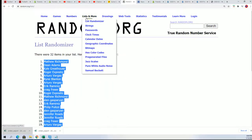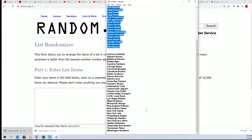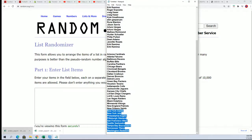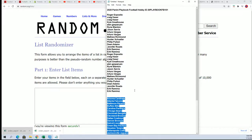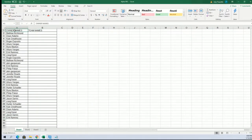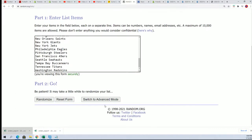All right, here we go — team names, seven times through. Was there 33 on that thing? What you might have seen was it said 33 only because one spot is taken up by the owner names, so just be aware of that. That's why you saw 33 — there's 32, seven times through.